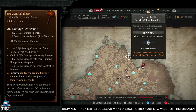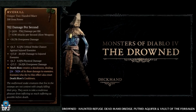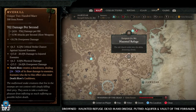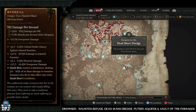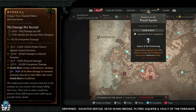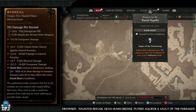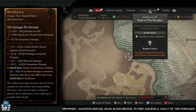Next up we have the Overkill — again Drowned enemy types. So Haunted Refuge, Dead Man's Dredge, Putrid Aquafire, and the Vault of the Forsaken. These dungeons will give you increased drop chances due to the amount of Drowned enemies within them. If you're after any of these three items, these are the dungeons you want to be farming because they give you increased chances of all three.